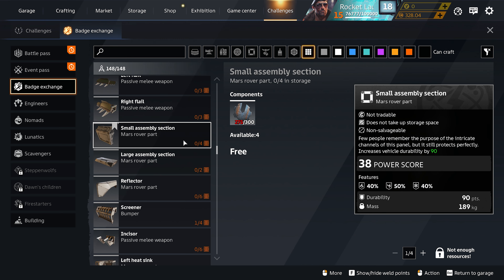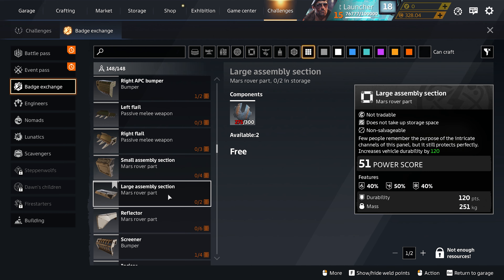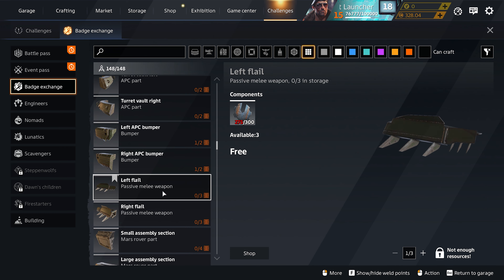Reflector you don't really need. Large assembly pieces — only two — these are pretty good, high durability and high mass. The small assembly sections are all right, I don't use them that often. Now these are Dawn's Children parts — check out the damage resistances: 40% resistance to fire damage, 50% resistance to energy weapon damage, and 40% resistance to cryogenic weapon damage. You really have to check what you want to use them for, but my builds usually don't use Dawn's Children parts except for the bumpers.